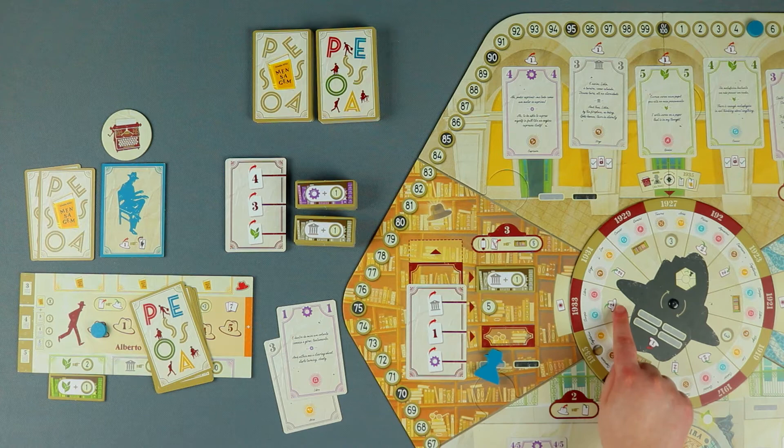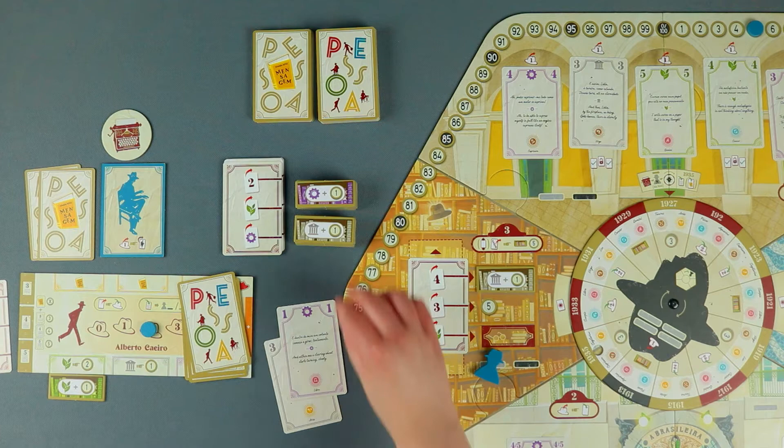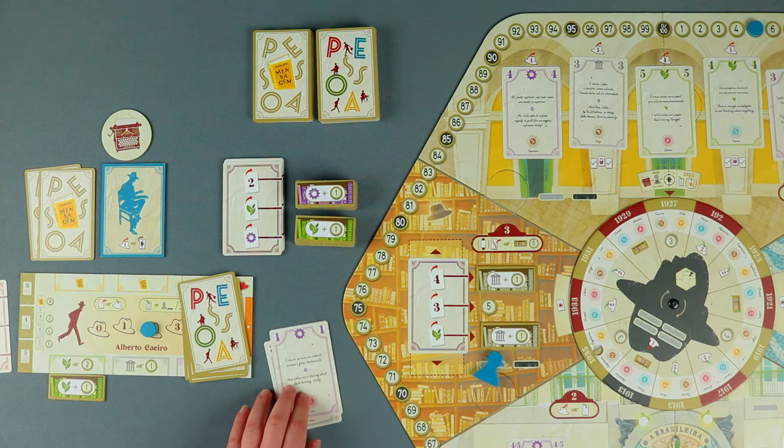To end my turn, I replace the card on the bookshop with the one revealed on the top of the deck. Refill any empty bookshelf spaces with tiles from the corresponding stack on the supply, and discard any cards used to fulfill the requirements on the bookshop card.